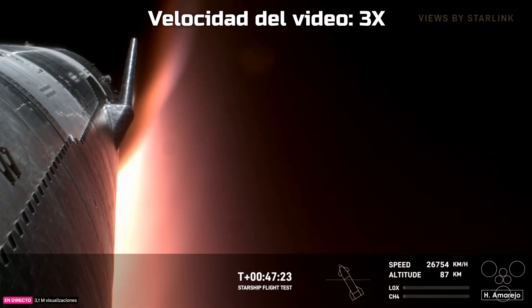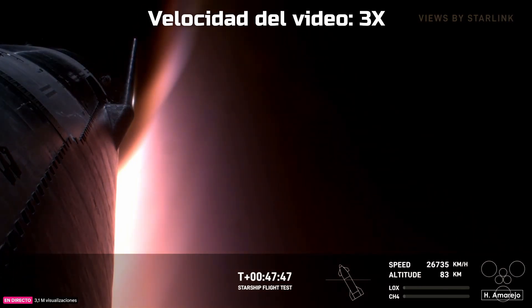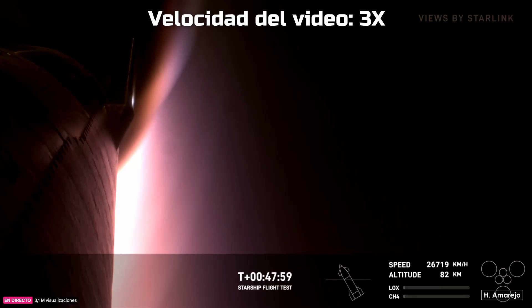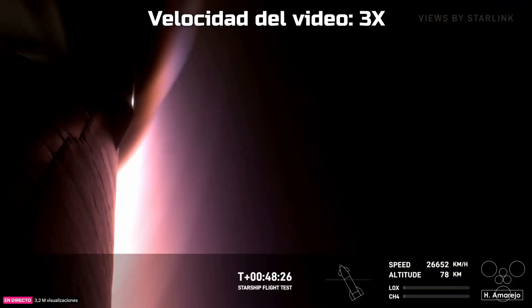Basically, the three center engines of the ship will reignite and gimbal to help flip the ship in just about a minute into re-entry. This is an awesome view. This is the same view as when we first returned from the coast of space — looking at the side of one of the flaps. It's incredible that at the bottom of this picture we're basically looking through plasma. Entry to splashdown is expected to last about six minutes, and that flip maneuver should occur around about 10 minutes before splashdown.